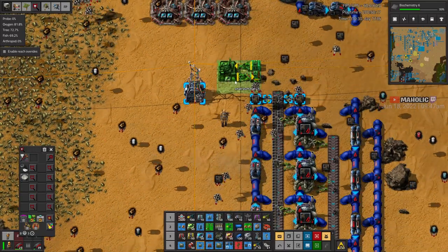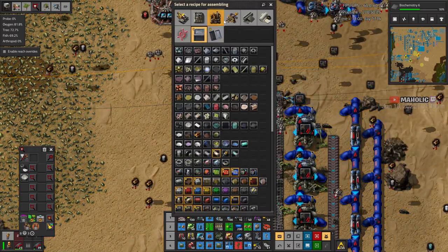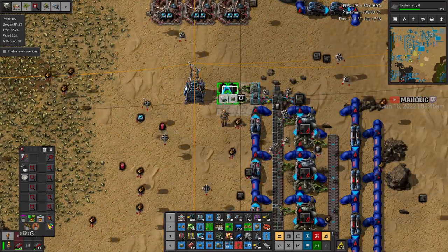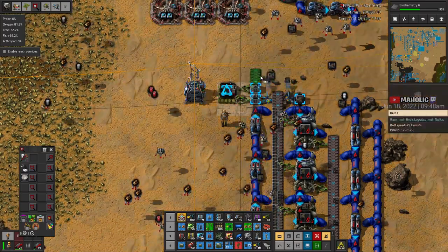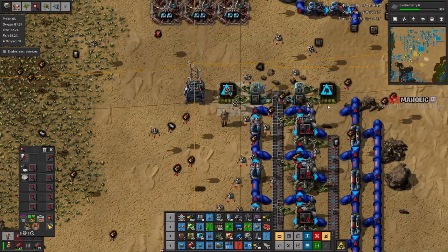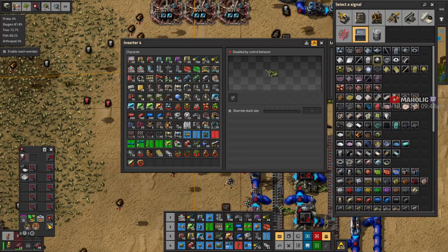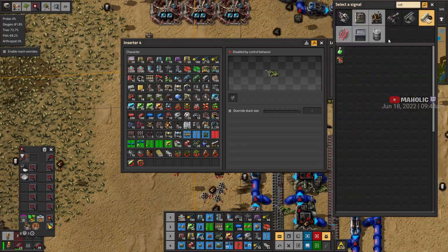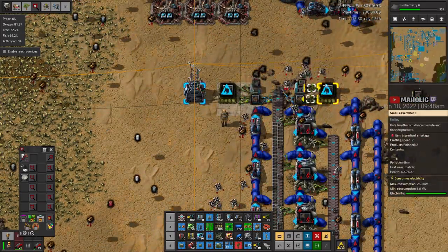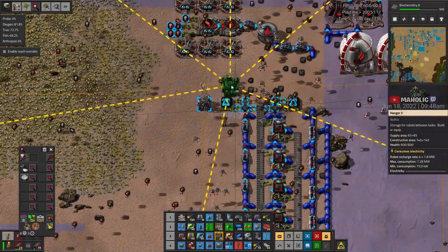The problem I see is the cellos total is going up, so I need to probably request cellos, box it, and put it here. I think there's a logic network to change the output. I need to add some robots here too because there's a hive of activity now.